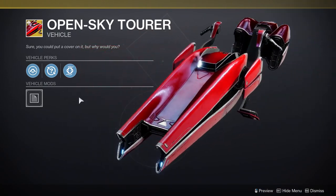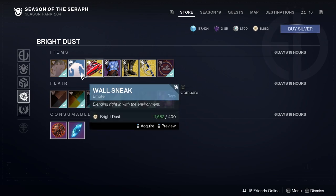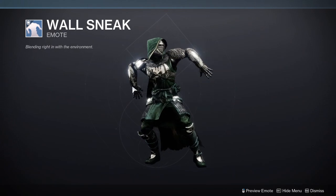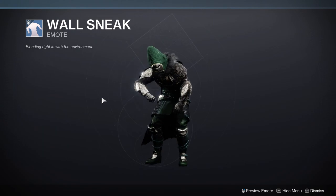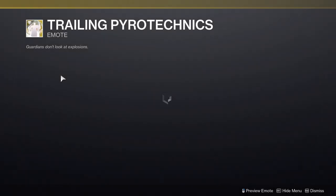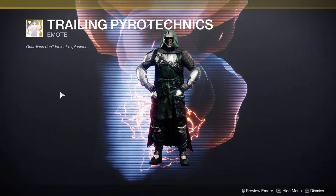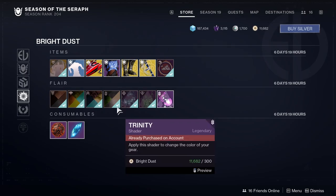We have the Open Sky Tourer, which looks cool, but not for 3,000 bright dust. Oh, it's 2,500? I mean, that's still too much. Wall Sneak is a pretty interesting emote. I actually might pick this up — I like that, it's kind of funny. Maybe not though. And then Trailing Pyrotechnics, which is just an explosion — you throw it and boom. Yeah, this is pretty cool. I know I got this one from a drop, so that's why I have it.